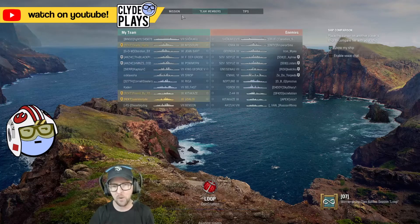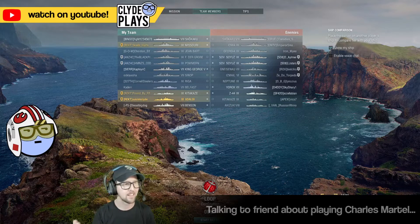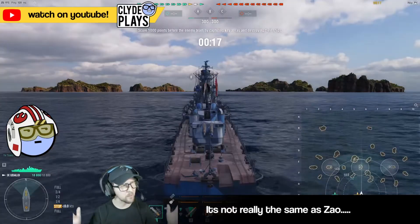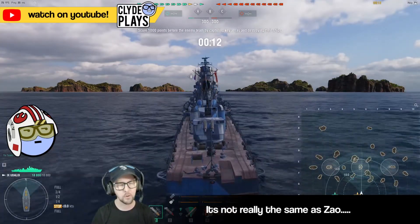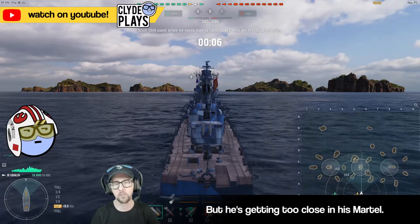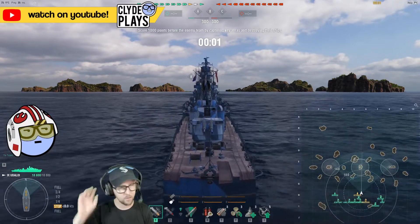I keep thinking you have a Zao and you're good at it, so you'd just use your Zao skills. But if you haven't worked that line to that level, this is probably your first contact with that kind of play, because your other cruisers are different. You've got the US cruisers all the way up to tier 10. You don't have the Italian cruisers that high - you're working on like the Zara maybe, I think.